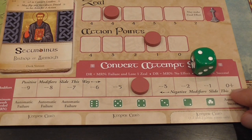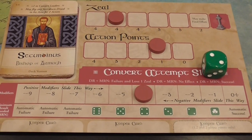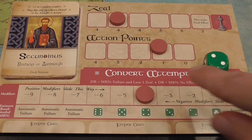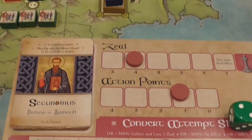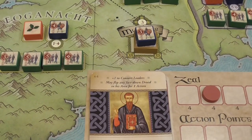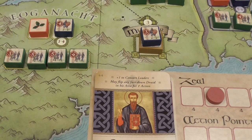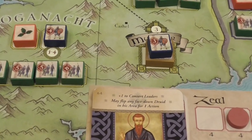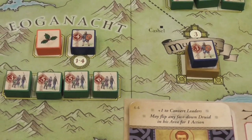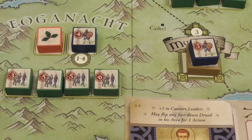Very often you will attempt the convert action. You use a slider to track modifiers, because manipulating modifiers is the heart of the game. Suppose you're trying to pass a test with a difficulty of minus six, but you have three modifiers going one way and one going the other. When you roll a die to attempt converting someone with that difficulty: if you roll higher, the conversion was successful; if you roll exactly the same, it failed but with no negative effect; if you roll less, you failed, wasted your action, and also lose a zeal.